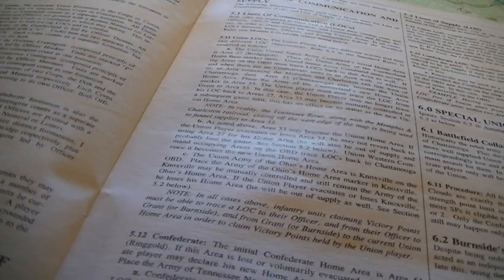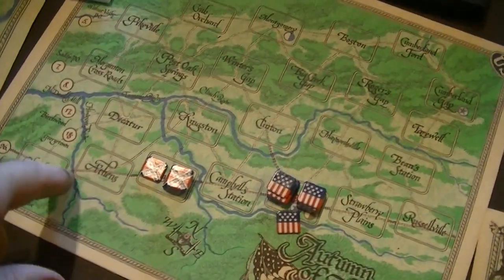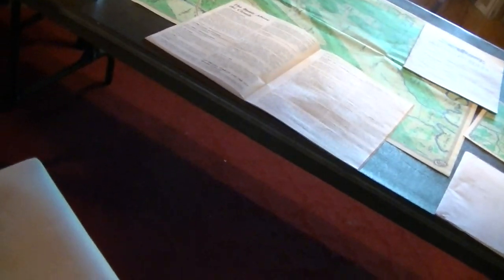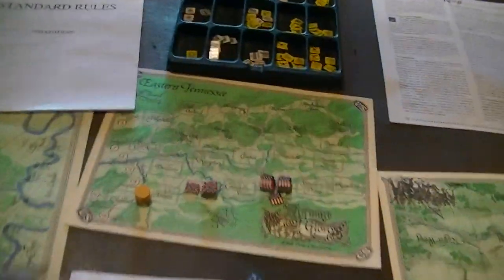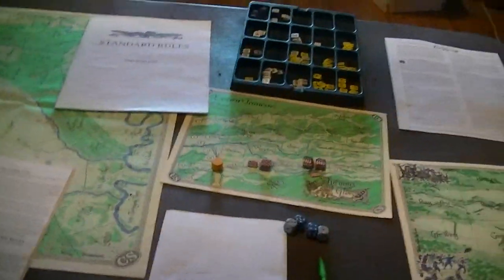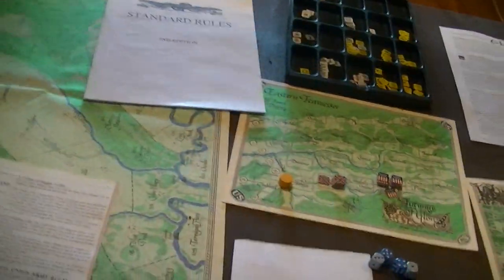The off-board game works the same as always, except the railroad connection between Cleveland and Athens is out of connection. So this rail link no longer exists — I'll put a yellow counter there to remind me I can't make that transfer. You can still get between the two boards; it's just that Cleveland is basically not in play.